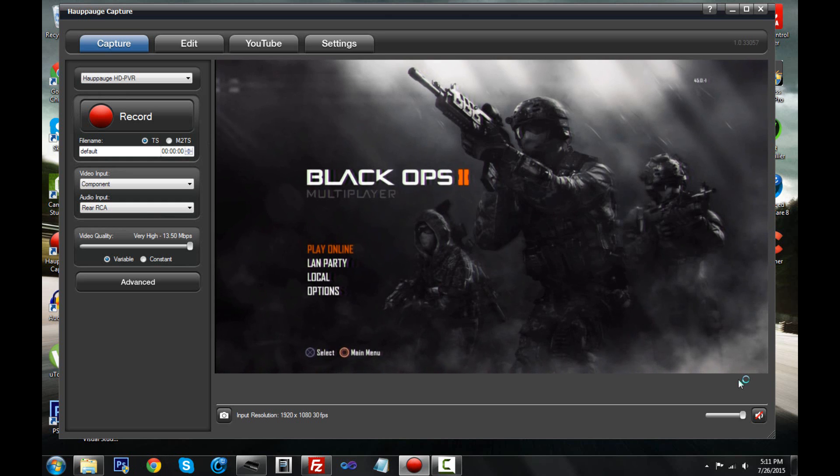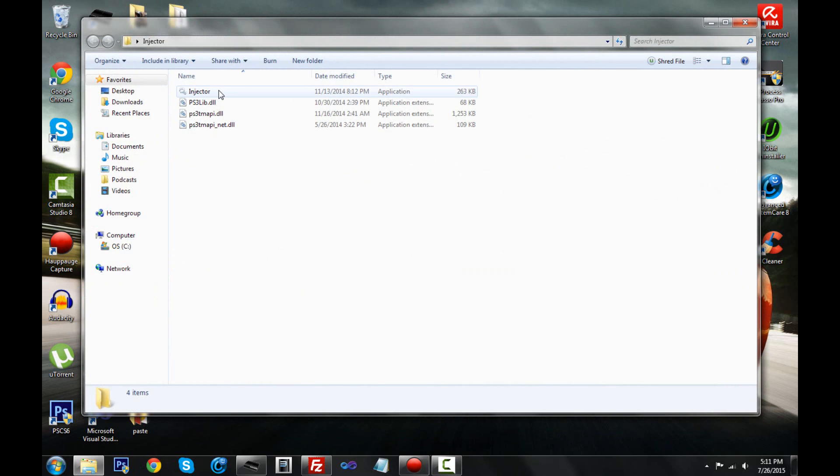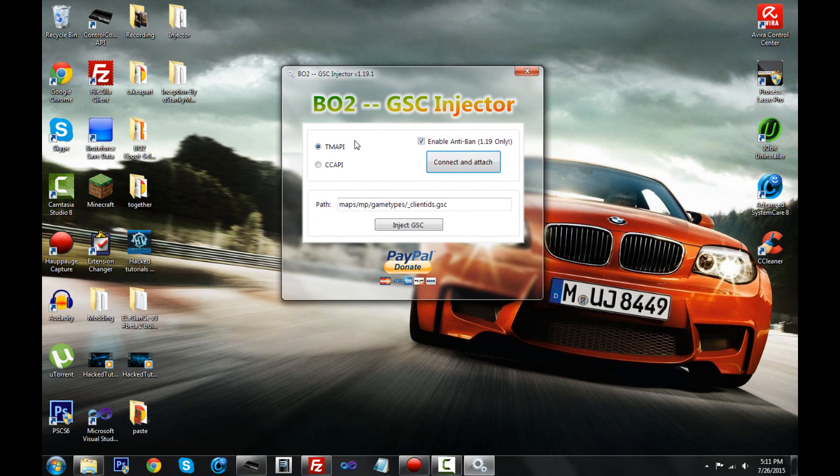Now I need something called an injector tool — I'll leave this in the description. My computer flags it as a virus but it really isn't — the antivirus is just being annoying. Also, I'm going to be using cCAPI; if you're on DEX I still suggest using cCAPI because this injector works a lot better with it. I tried using TeamHappy before and my game just froze, so stick with cCAPI.